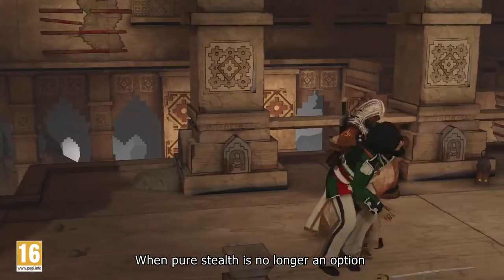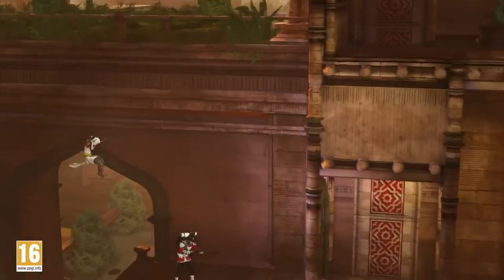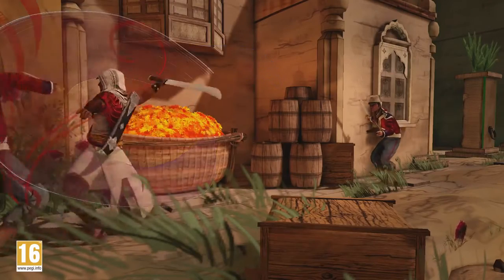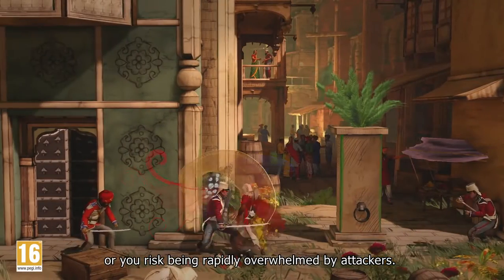When pure stealth is no longer an option, you can switch from Silent Shadow to Lethal Predator, taking down enemies with deadly precision in the blink of an eye. With a swift and powerful Tawar sword, pick your open assaults carefully, as public battles catch the attention of nearby enemies and you risk being rapidly overrun by attackers.